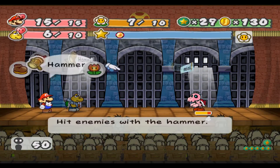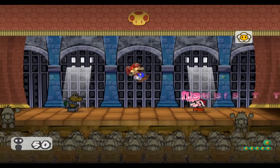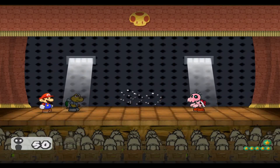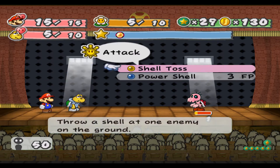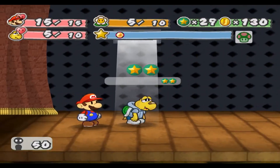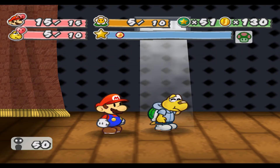We take out the other two and want to focus on this last guy. Look at that - stylish! They do have one defense so little attacks don't do much. We take it out and get a good amount of star points - fantastic to say the least.